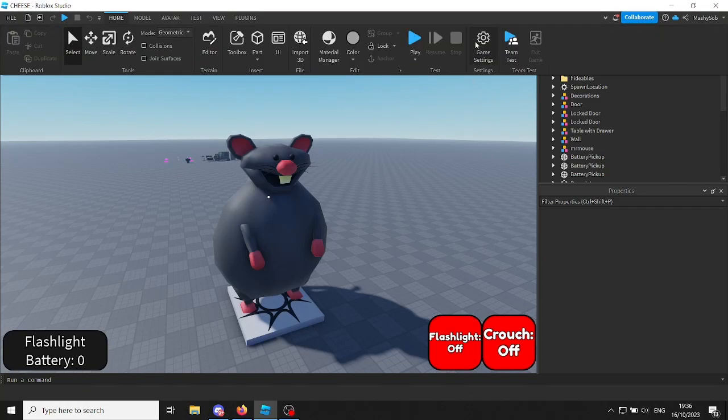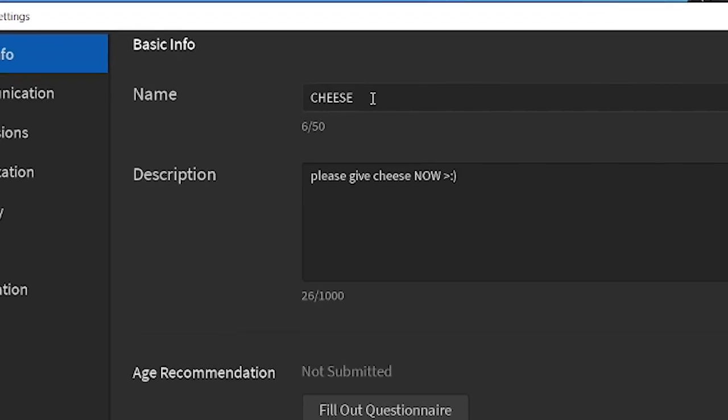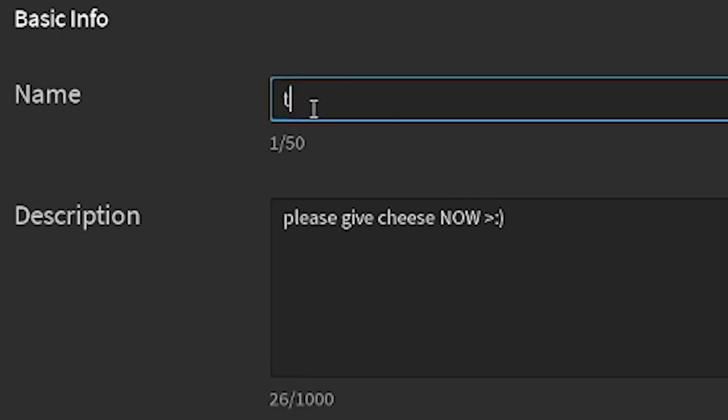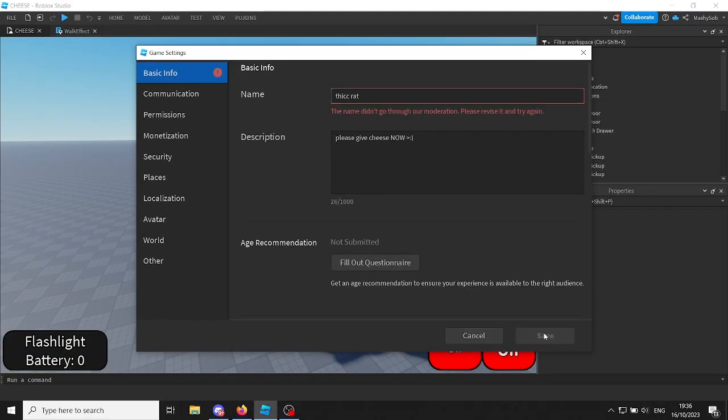Guys, I'm in big trouble. If I go into game settings, you'll see the name has changed from what I actually put in the last video. So they don't actually like the words 'thick rat.' I don't know why. If I click save here — yeah — give me some name suggestions. I want to call it something else. Cheese is what I've got it right now.